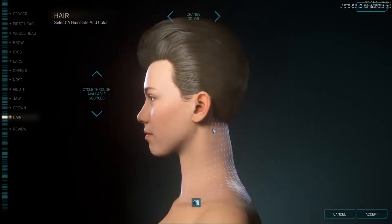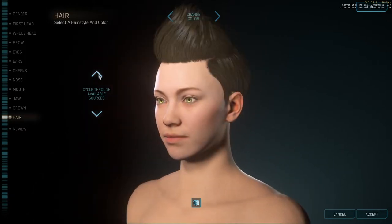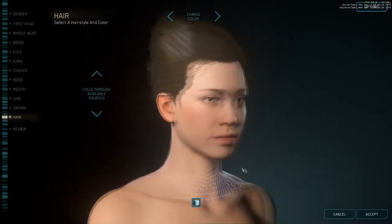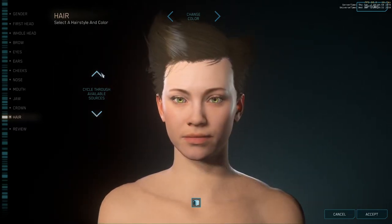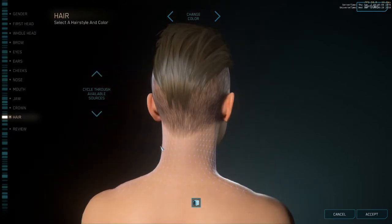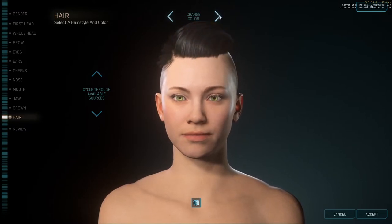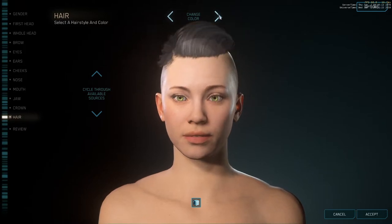The hair options were interesting to say the least. I was looking for a ponytail — there was no ponytail. There were some weird choices, like one that looked like I just got a bed head or something. But I settled for one that I thought was suitably punkish, sort of reminding me of the Expanse — an Expanse belter sort of look — and went through some of the colors to figure out what would be best.